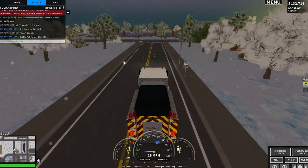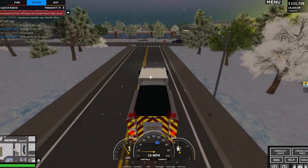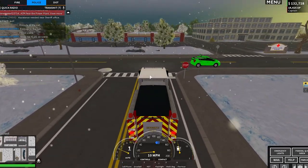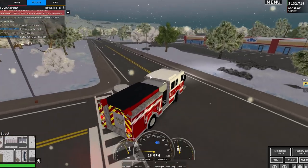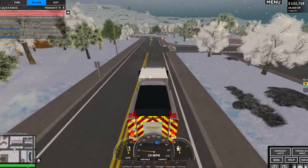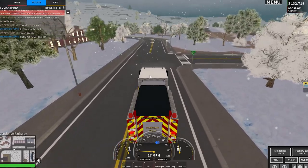You can also join the police radio over here, which will let you see if people need backup, if someone's been shot and injured, if there's a vehicle on fire, or any big scenes. You can go there quickly using the police radio because you'll know where it is.